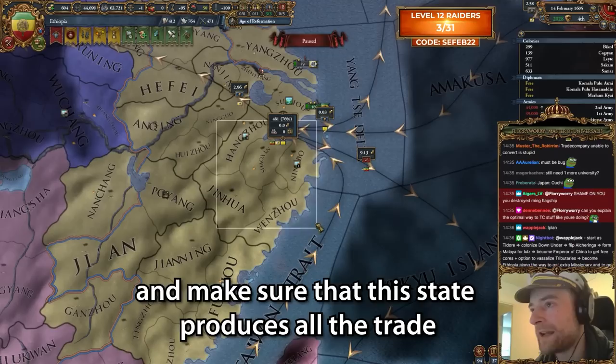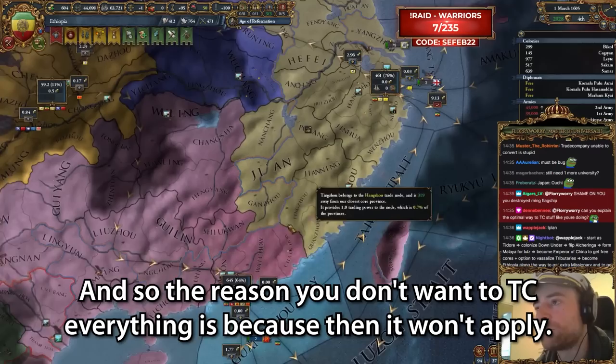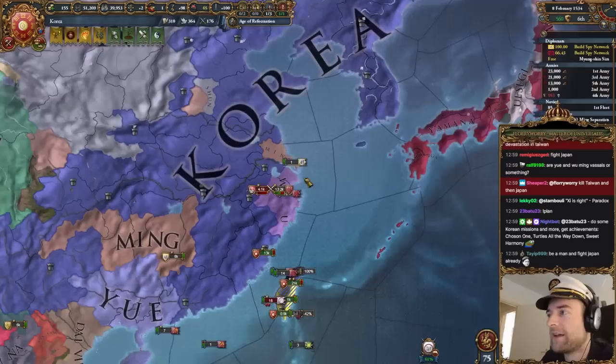Make sure that this state produces all the trades. And then you'll get goods produced bonuses in all the other provinces. The reason you don't want to TC everything is because it only applies to non-TC provinces that get produced. So yeah, TC the stuff with the most trade power in it and then you'll be good to go.